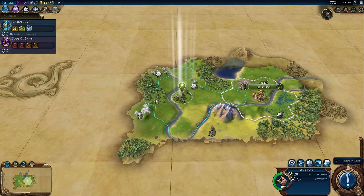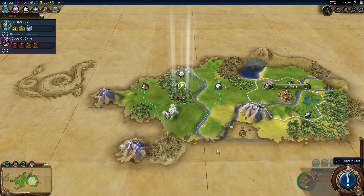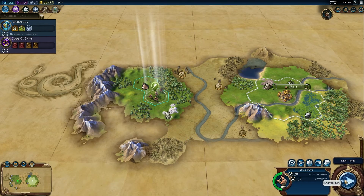At the start of the game, you won't know much about the world around you. Your units have a limited range of vision. Once you explore an area but can't see it anymore, the map will show what your units last saw there.